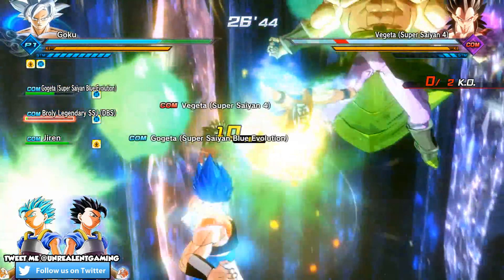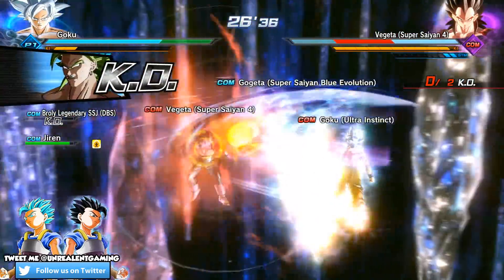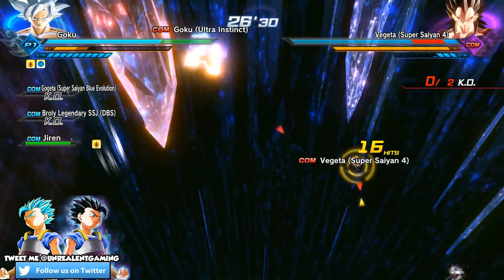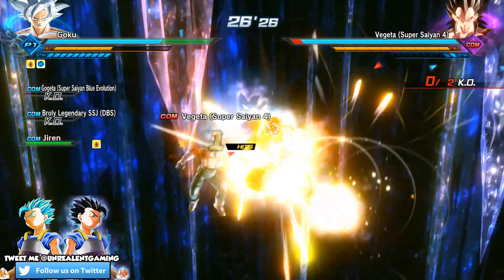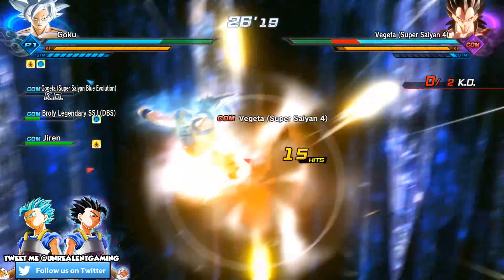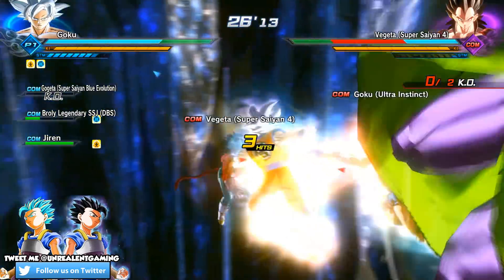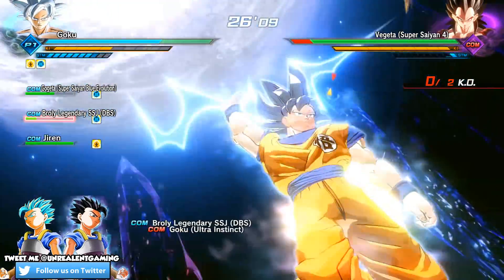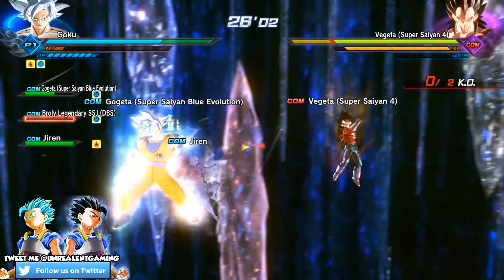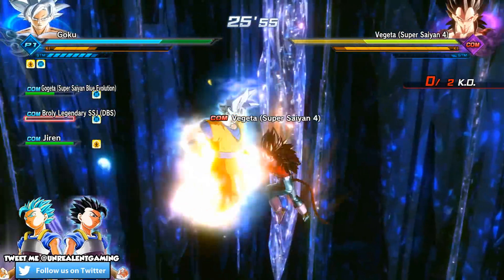Not only is Goku indestructible, but Vegeta is posing a huge problem. However, this version of Vegeta is beatable, so that's why I have hope. Gogeta and Broly are down - the only support we have is Jiren, who is legitimately holding his own. Anonymous tricked us - we originally thought there was going to be one more opponent but technically there are two people fighting us right now. Vegeta is screwed - eat it! That took an entire bar of health away!